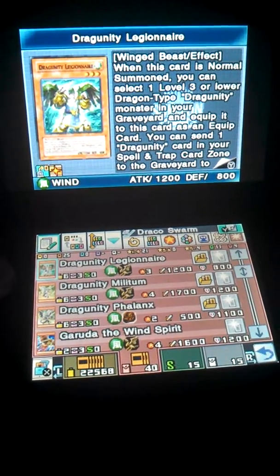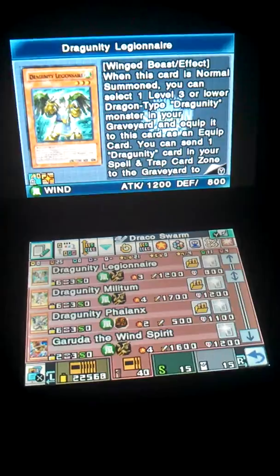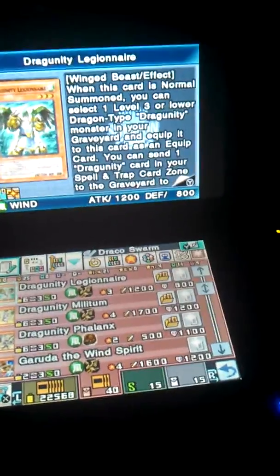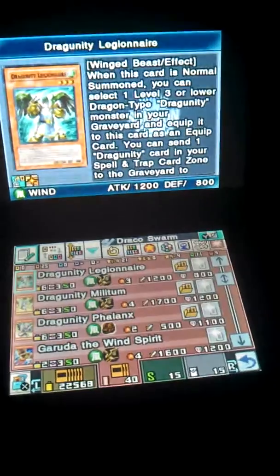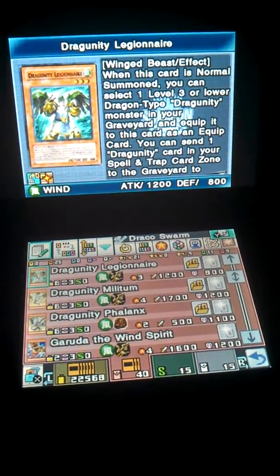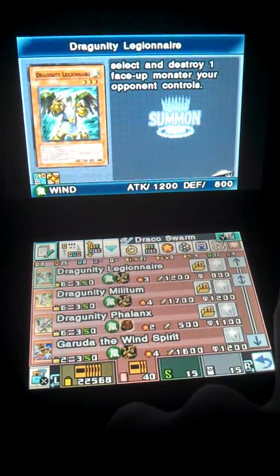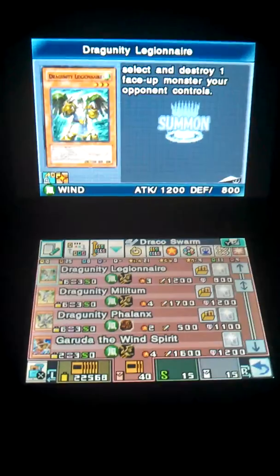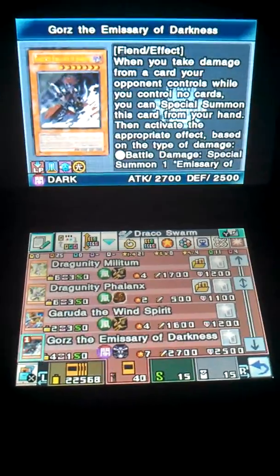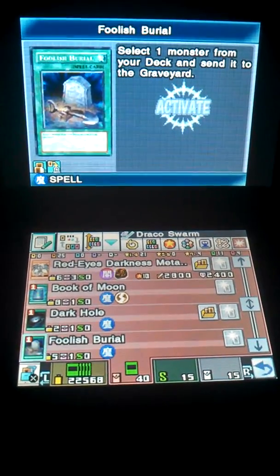Legionary — if you have a Dragoonity equipped to him from the graveyard, you take a Dragoonity Dragon from your graveyard that's level 3 or lower and equip it to this guy. Send it to the graveyard and you can destroy a face-up monster in your opponent's control. I haven't played him in a while, so that's why I was having a rough start.